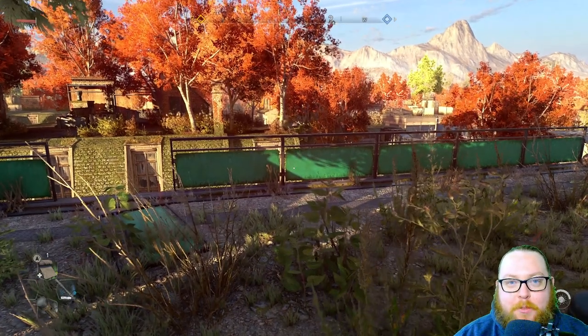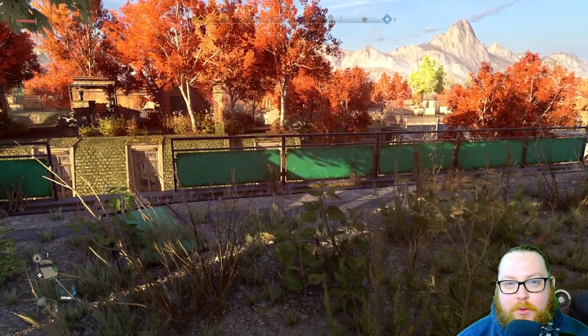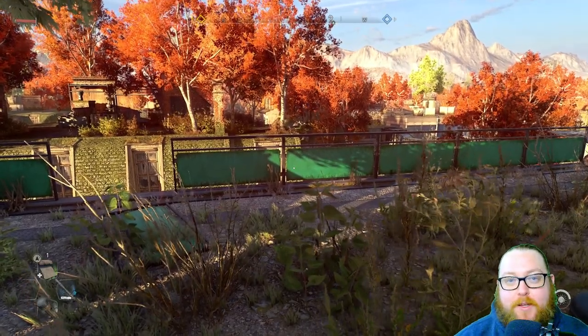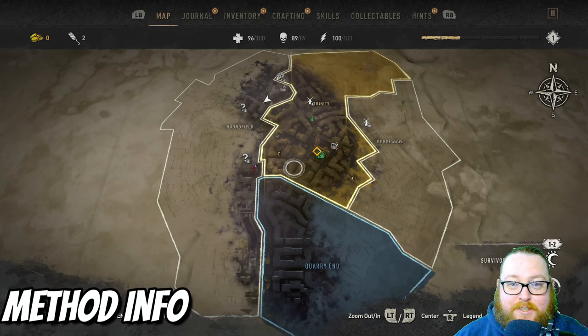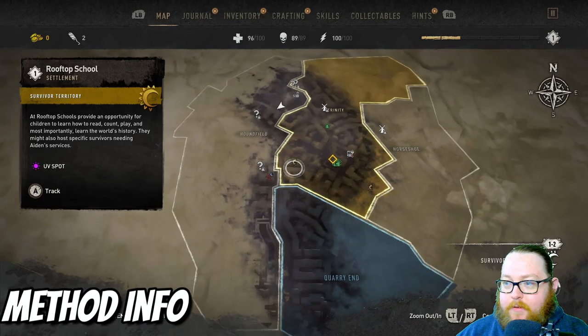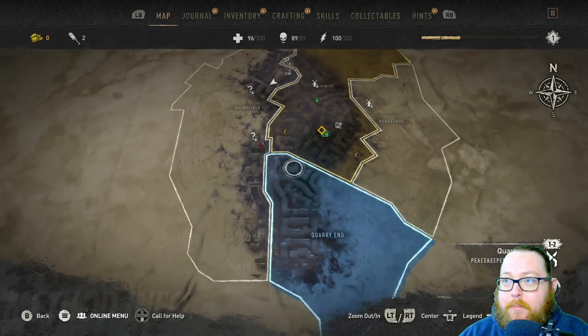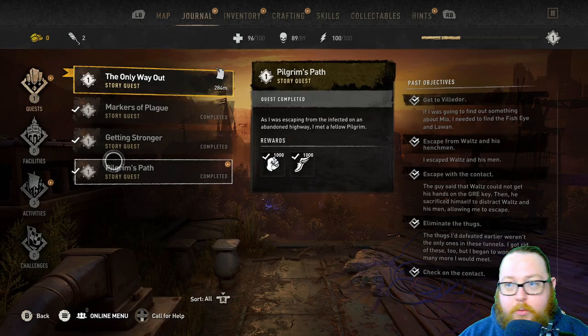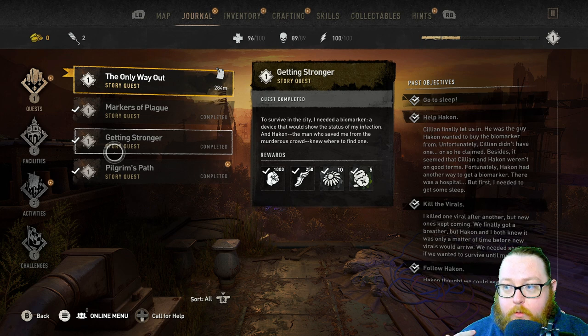What's going on everybody, Respawn Gentleman here. Today I'm going to show you how you can become completely overpowered before even starting the story. As you can see on screen, I'm a level one character, I haven't discovered hardly anything on the map, and I'm still at the very first mission — I've only completed the three prologue missions, so very very beginning of the game.